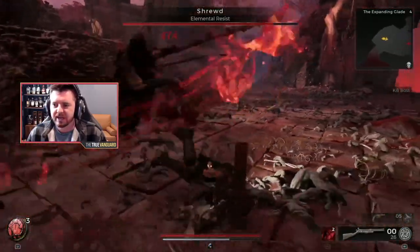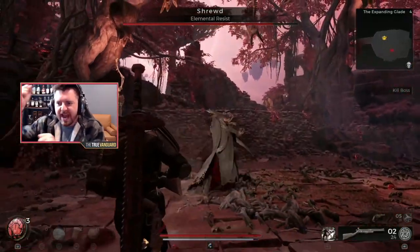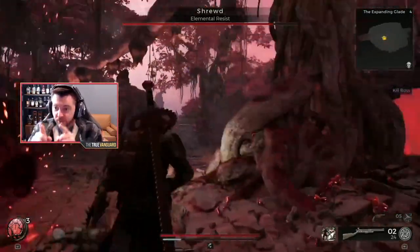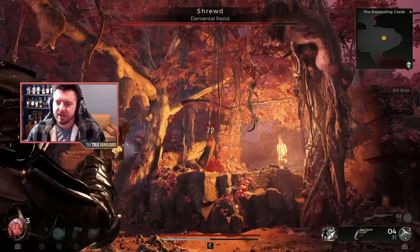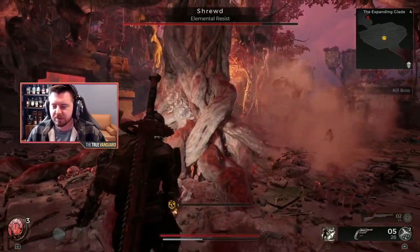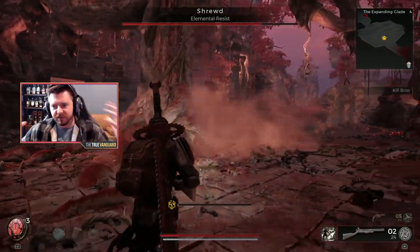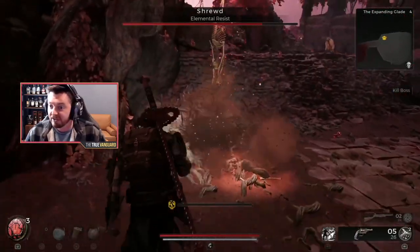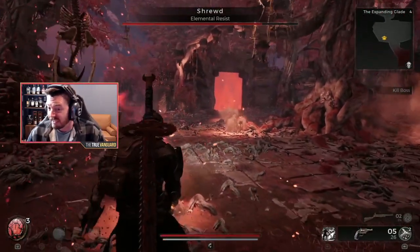When he throws his bow it also acts like an axe, which is pretty cool — his design is really neat. That three-swing combo will mess you up. He's got several different attacks in his repertoire. This one's annoying because the explosive arrows he fires have a bit of an AOE to them, so if the first one hits you, you're probably going to get hit by the next one.